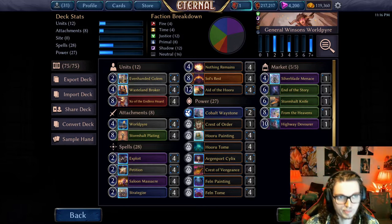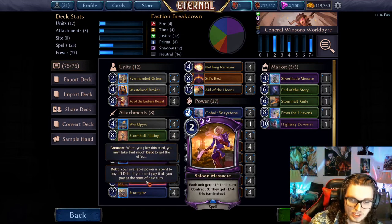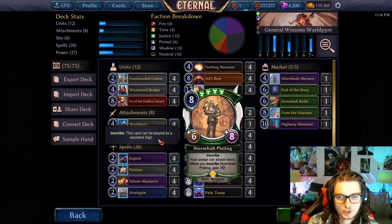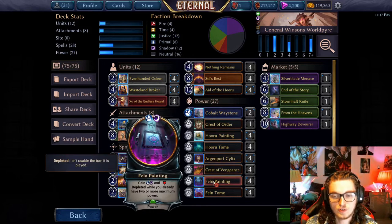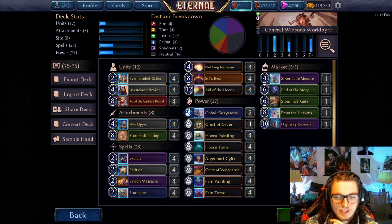I chose to base my deck around three factions. This was partly because I wanted Saloon Massacre, Nothing Remains, and Stormhold Plating in the deck, and I found Primal to be the best sort of addition. That's mostly just because Cobalt Waystone is really good, and it also gives us the two paintings and the two tomes. So that's kind of the idea behind the deck.